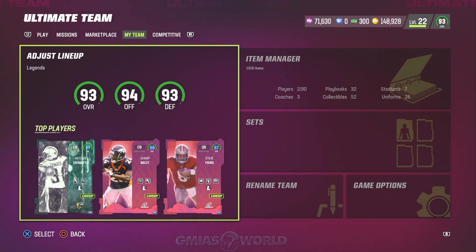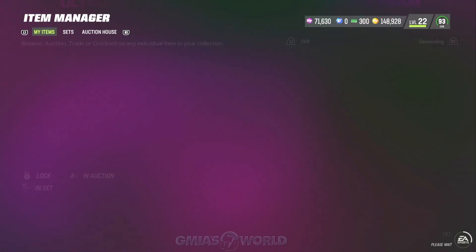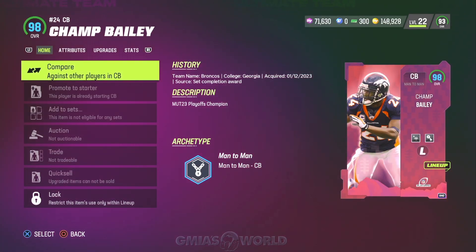So let's take a look at what's been going on with the game. I'm going to show you guys some different things we've been doing. Also, as a bonus, you need to get rid of Champ Bailey. Champ Bailey has to go. This guy is a fraud of a card. He sucks. You guys got to get rid of him very, very quickly.